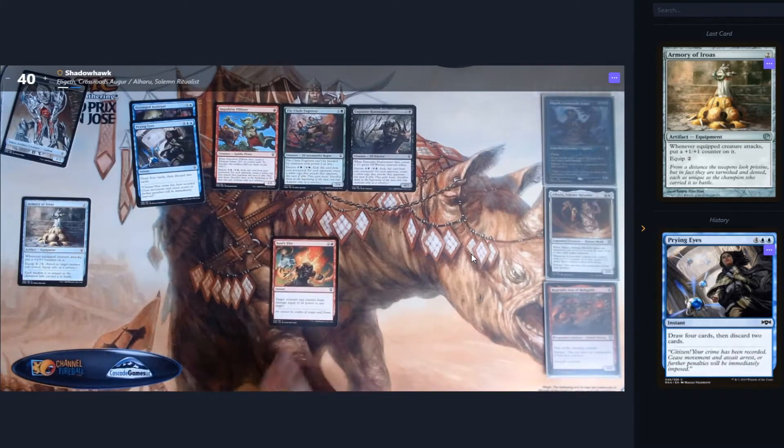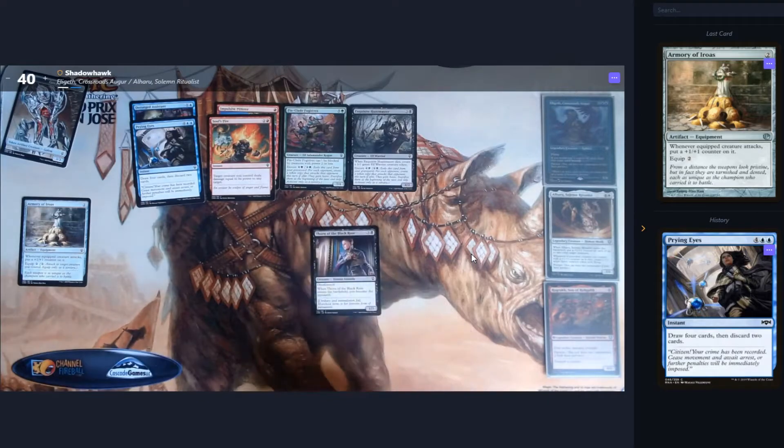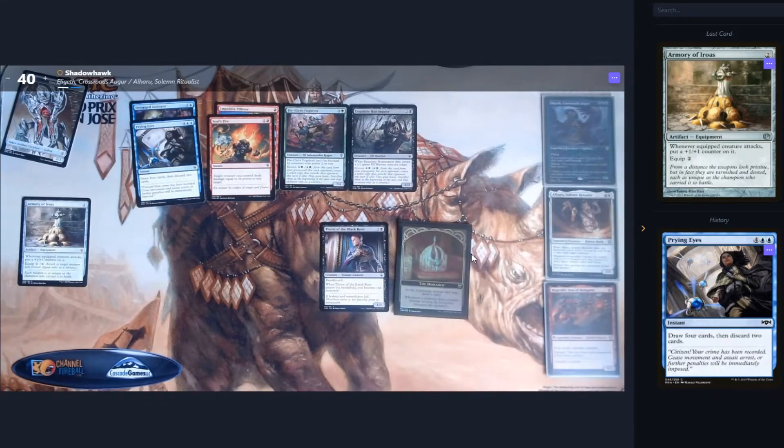We have Soul's Fire, which is a removal spell — target creature you control deals damage equal to its power to any target. For one of the Black Rose and the Monarchy. I'm bringing out my Monarch token here to illustrate — SpellTable does not recognize the Monarchy token.